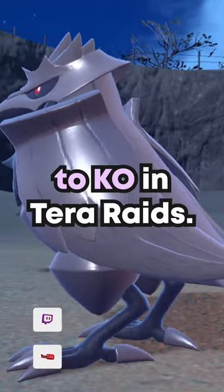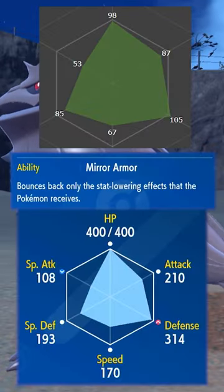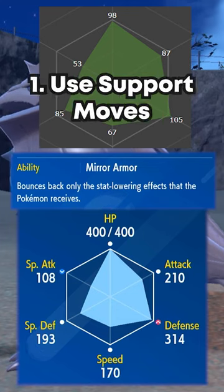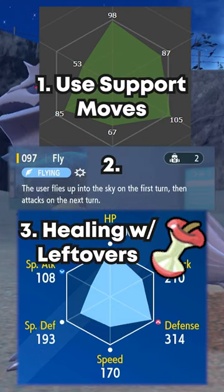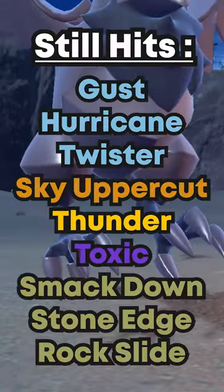Corviknight is one of the hardest supports to knock out in Tera Raids. While our base stats are okay and the ability Mirror Armor is great, it's the fact we're able to use support moves and then use Fly to become semi-invulnerable while still healing with Leftovers. Again, you're semi-invulnerable, meaning these moves can still hit you.